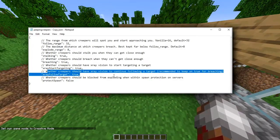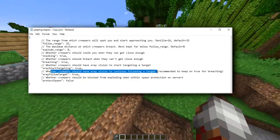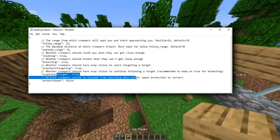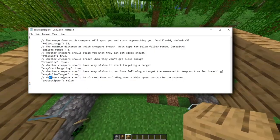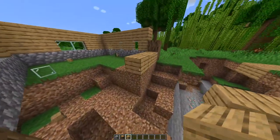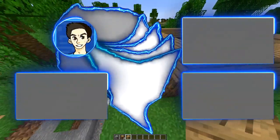Whether creepers should have x-ray vision to continue following a target — you know how if you lose sight of a creeper it kind of minds its own business? Well it's going to keep following if this is on. There's also a setting to block creepers from exploding within spawn protection on servers, so if you're doing this on a multiplayer server and want to protect spawn, that's available. But yeah, that's it for this video — if you like what you see please like it, and if you haven't already please subscribe. It would mean a lot to me. Thank you for watching.